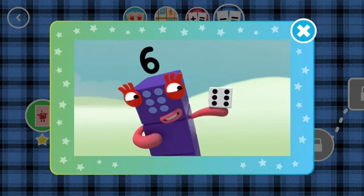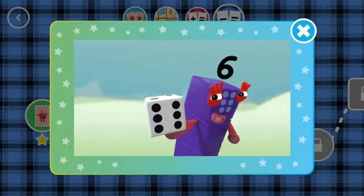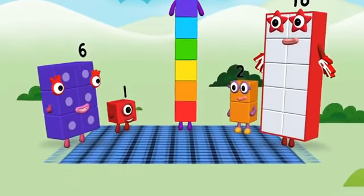This little block is full of tricks. It's got six faces, one to six. It's called a die, it's called a dice. Dice or die, both names are nice. What's it for? Let me explain. Want to know more? Let's play a game! A new level has unlocked!